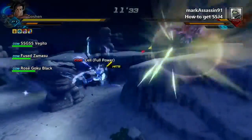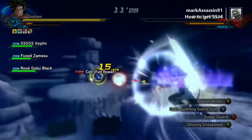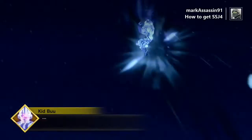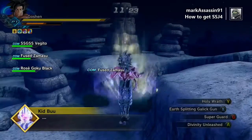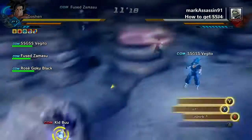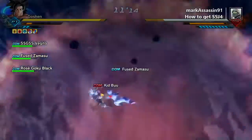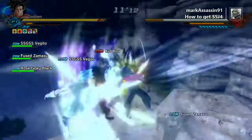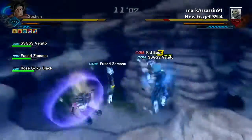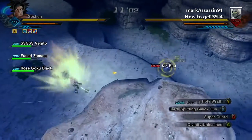Right now I'm using Super Saiyan 2 Vegeta to basically give me that Super Saiyan 4 transformation look with the golden fur and everything, along with the Earth Splitting Galick Gun. I've noticed that Cooler Supernova tends to be one of the strongest, if not the strongest Super Skill around.